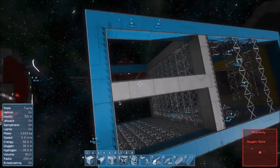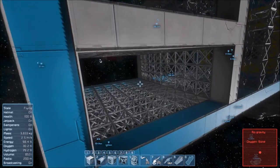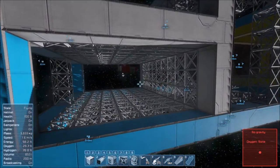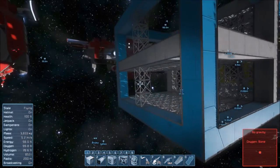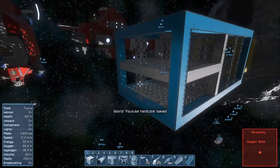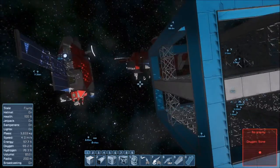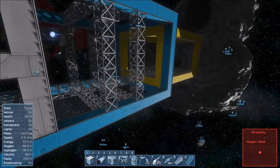We'll have hydrogen tanks either in the nacelles or in the engine room. We'll probably have an oxygen tank in the engine room as well because otherwise all of the ice we're mining is going to go to hydrogen and we won't be able to breathe. Back here we'll probably have some sort of resource collection system — just a conveyor that comes out so you can dock to it and resources go into the system.